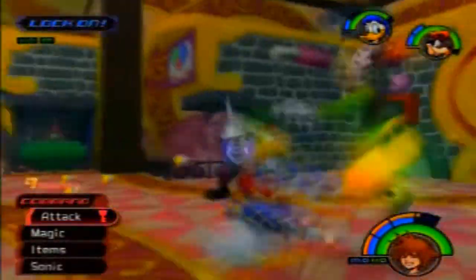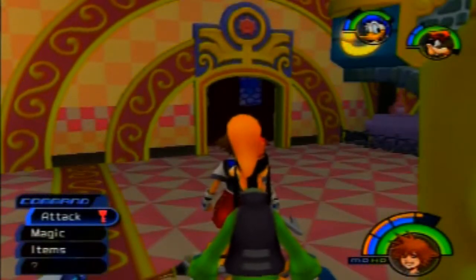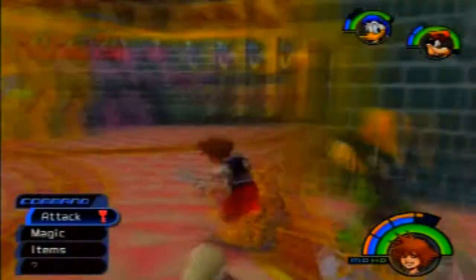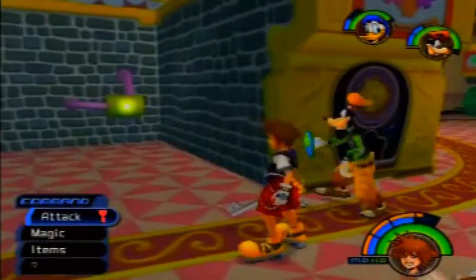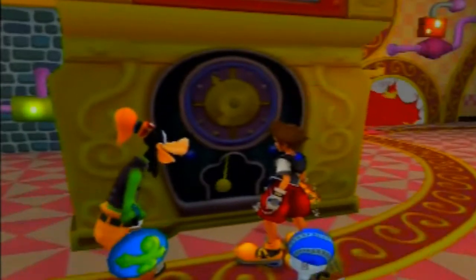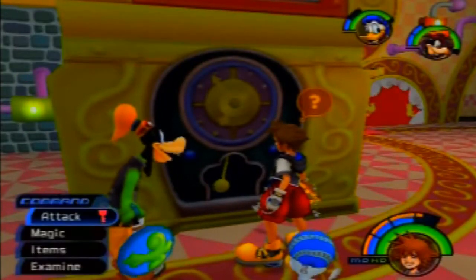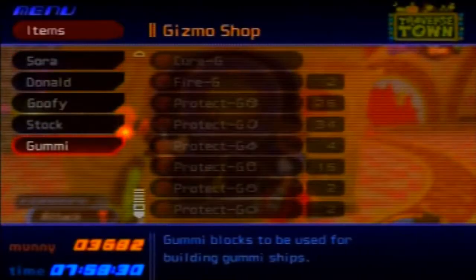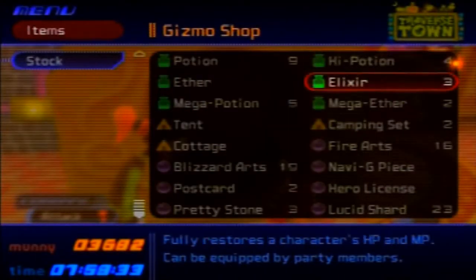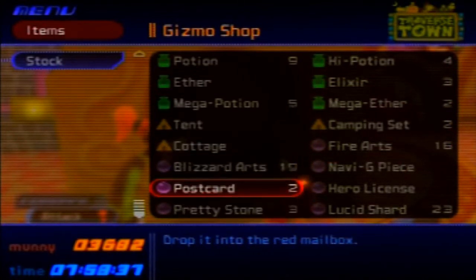You should hear that little chime that means something has been unlocked. Go and kill the enemies first if you like. You'll see this clock right here - go over to it and examine it. This is what those switches unlocked: this clock. It's stuck at 6:54. Does it have a meaning? Nope. But examine it and you'll get two postcards.